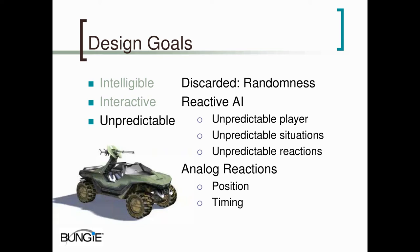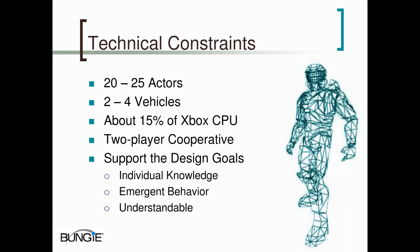Thanks, Jamie. So, Jamie's given you an overview of what the basic design goals are for Halo's AI. Now I'm going to talk about how those design goals drove the technical design process. We didn't really have any specific technical goals we wanted to shoot for. There isn't really much in the way of specific cool technology set pieces in Halo. Mostly, the technology we have on the AI side is just used to advance the design of the game and to focus on those goals we talked about earlier.